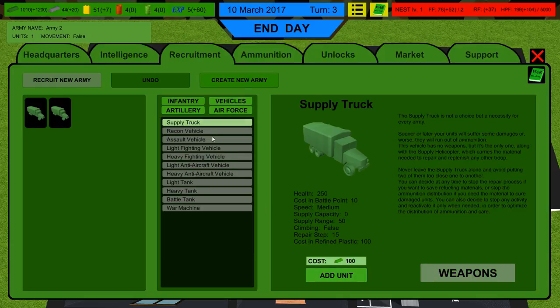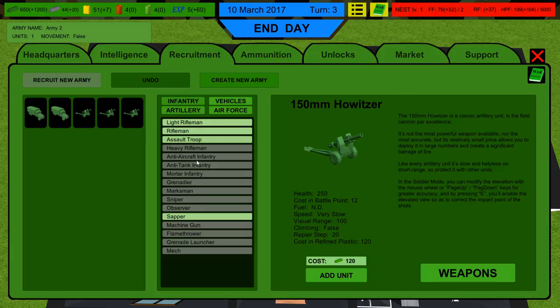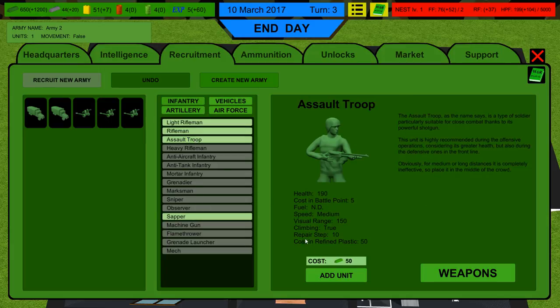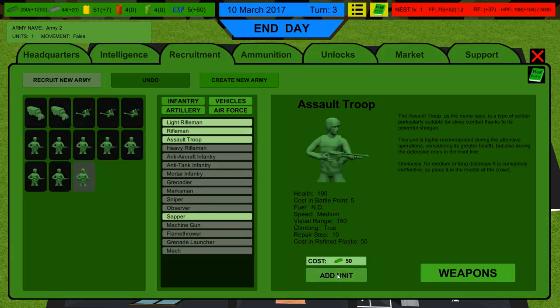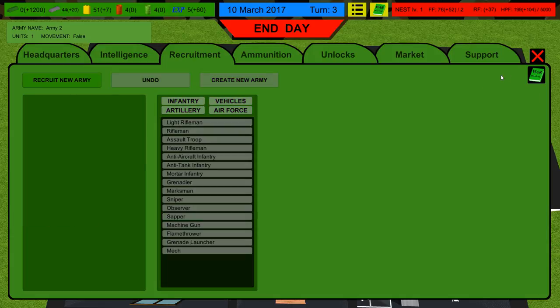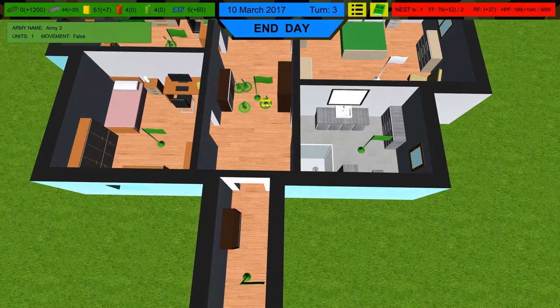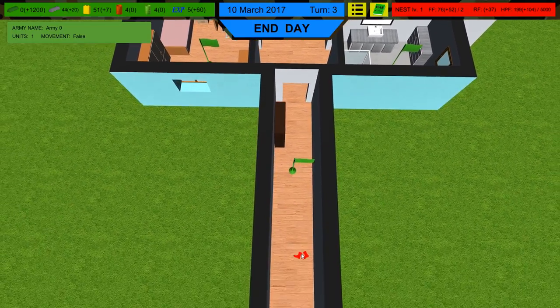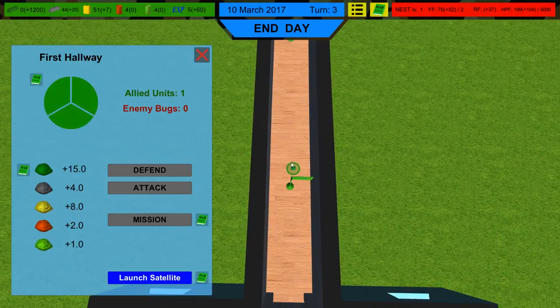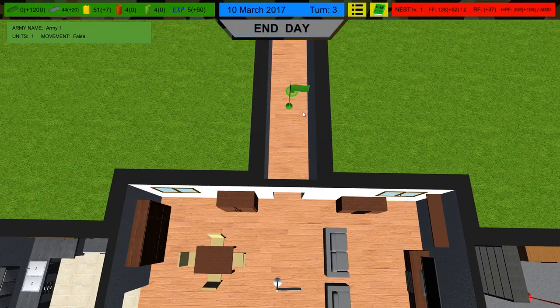Supply trucks — one, two. Artillery — one, two, three. Maybe do we need more sappers? We want assault troops to resupply. They're going to be one turn behind. I think the timing of this will actually work out very nicely. They've already been used so let's end the day and see where the bugs go.